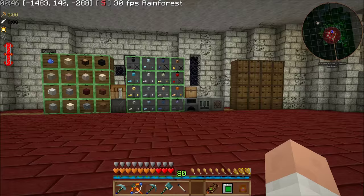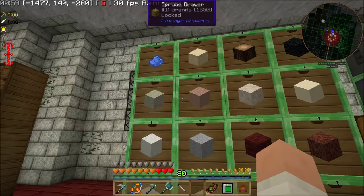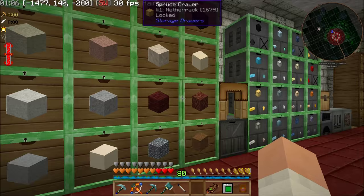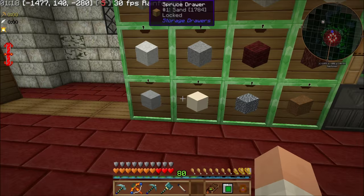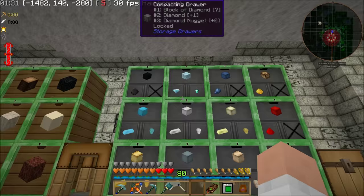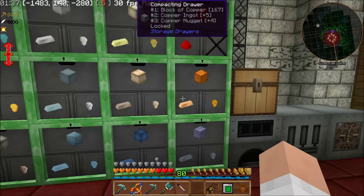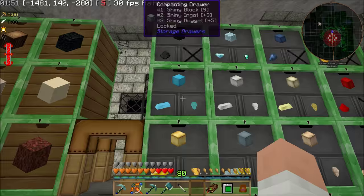I moved everything from over that wall and brought it over here and added a bunch of stuff. I got rid of all of the Thermal Expansion caches, and I went with storage drawers. I've got the single storage drawers here with emerald upgrades on all of these, so that's 13 times the normal amount they could hold. I think that's going to be enough. If I find that any of these start to get too full, I will just go ahead and put a void upgrade on them.